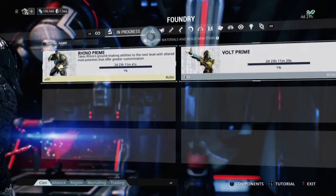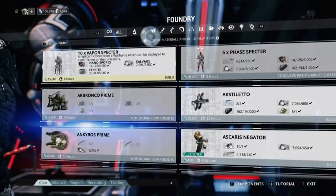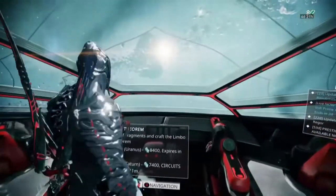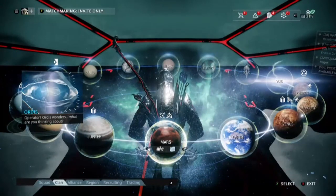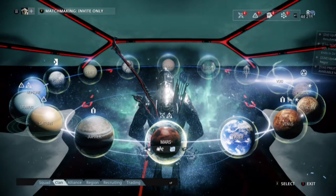As you can see here, I've got Rhino Prime and Vault Prime building currently. I also have Warframes for trade — I have a set of Rhino Prime available for trade and a Vault Prime available for trade. If you'd like to trade, they cost 175 platinum each, which is cheap considering what some people are asking for.